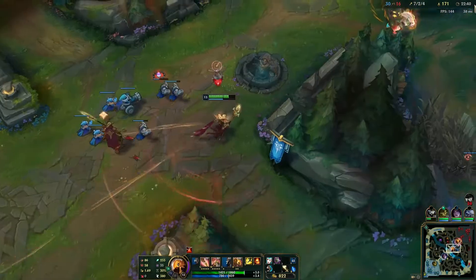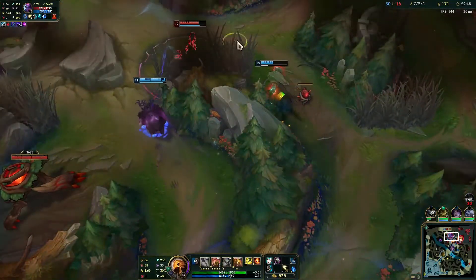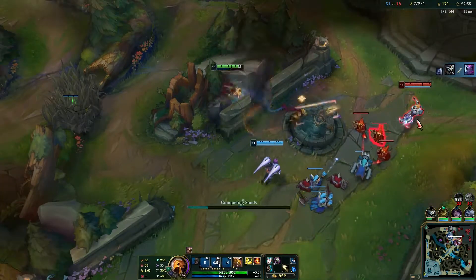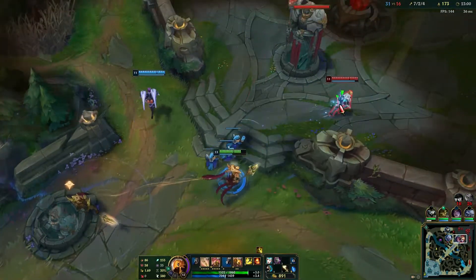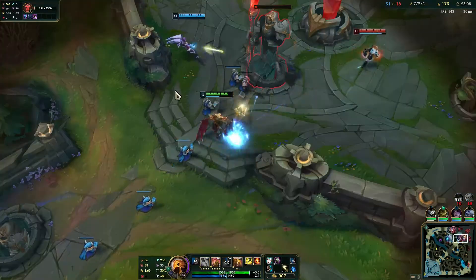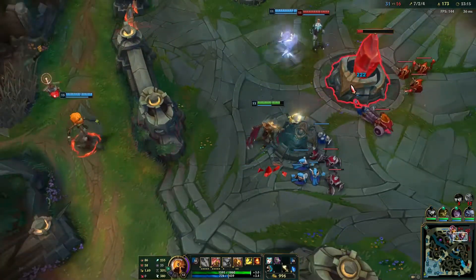We need to watch out because she can dodge our ultimate. There she is — let's take her ultimate out. We got the smite. She just got blown up. Let's try to siege up here — get a little bit of damage onto this tower, we might even be able to take it down because they are top side for some reason. We can get the inhibitor as well.